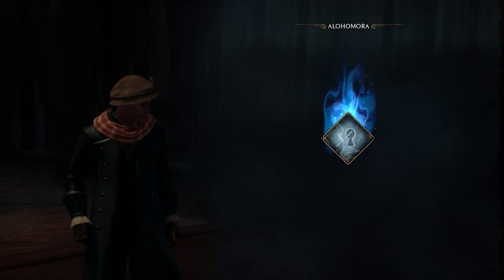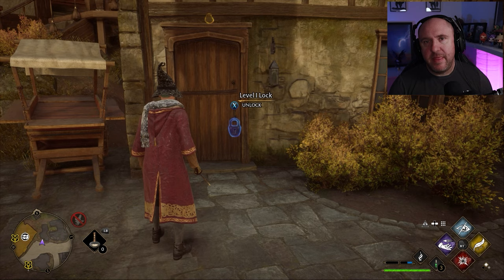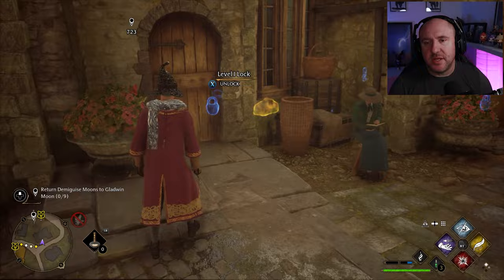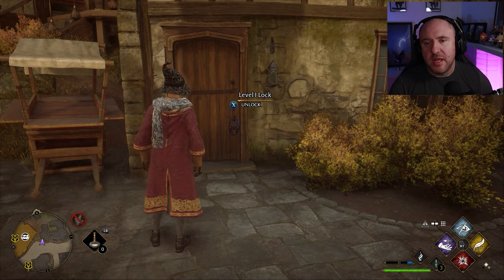You don't need to equip the spell to use it. All you need to do is approach the lock on the door or the chest, and you will then be able to start the spell — Alohomora! Please bear in mind, this is only applicable to level 1 locks. I'll go into level 2 and 3 in a moment.